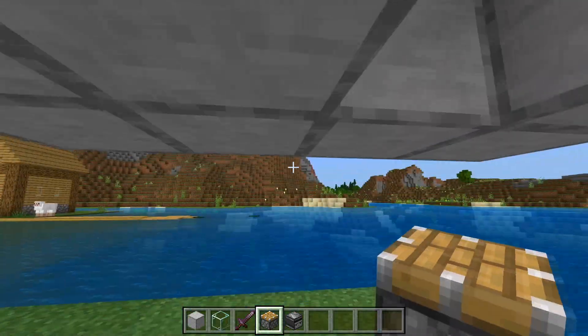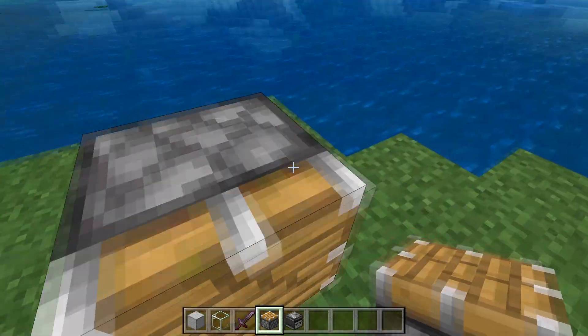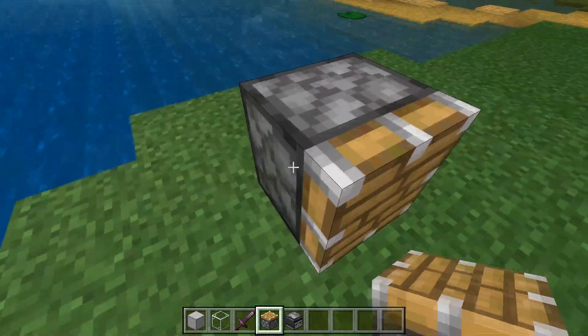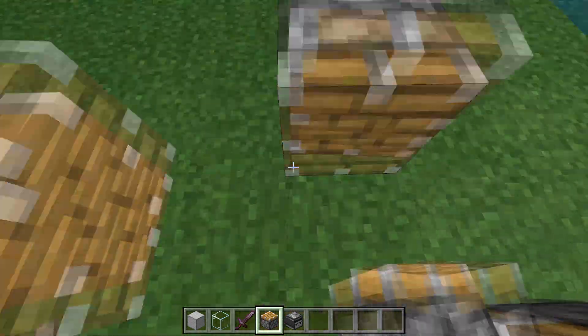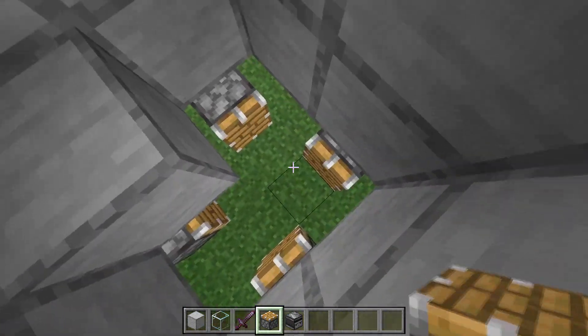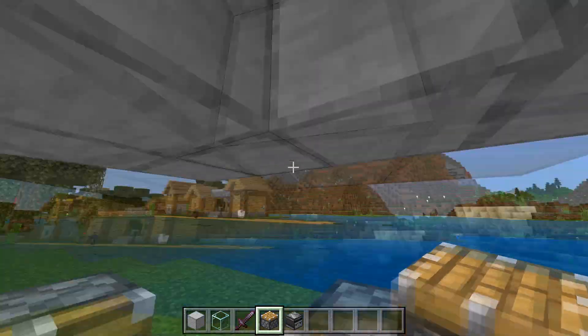Right under this block, place a piston down, then one block to the right and two blocks back place a piston like this. You should have one block out and one block backwards and then the piston — do the same right here and right here. You should now have four pistons at roughly the same level as the wall but at the bottom level of the ground, two blocks under the wall.